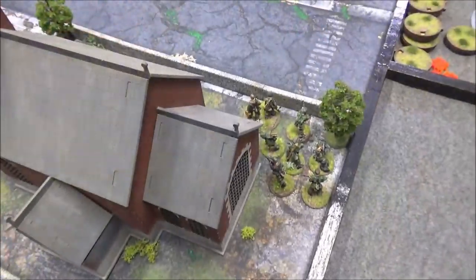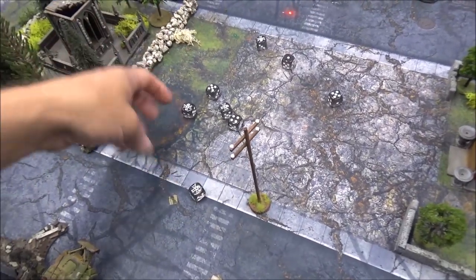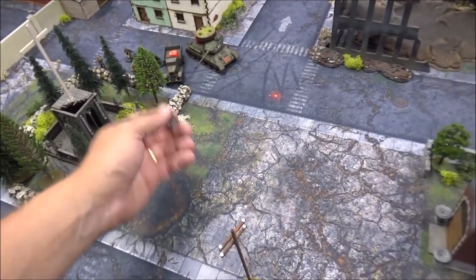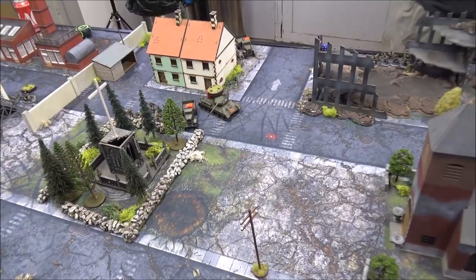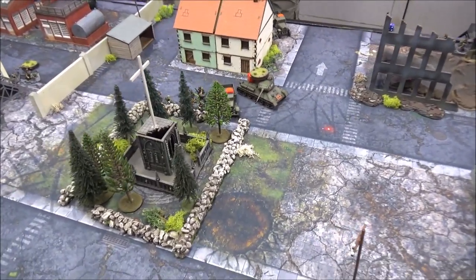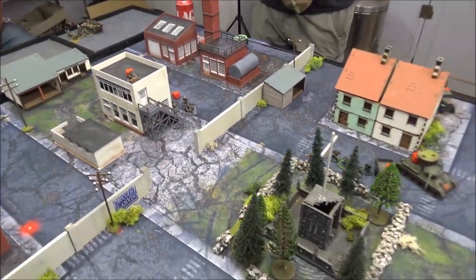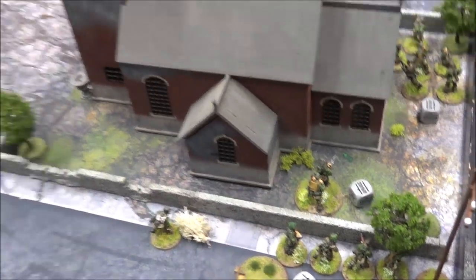German die: the squad advanced around the church and tries to finish off that AT rifle — needing sevens, four possibles — got a six, needing a four — another six! Took out the AT rifle. Another die: the squad here with two pins just rallied past their order and they're pin-free now. German die: my officer advanced over the wall.